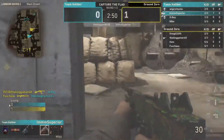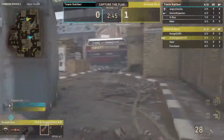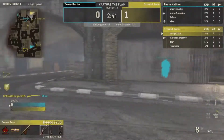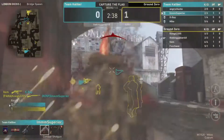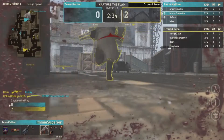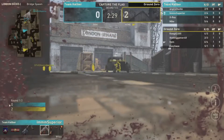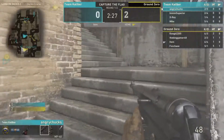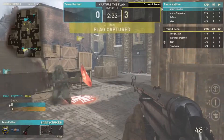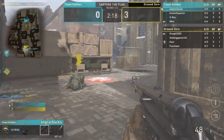Both defenders are chasing him. Parasite finds one and is looking for Kenny — Kenny has no idea that Parasite is behind him. Huge kill for Parasite! Ground Zero up two-nothing. Theory could push and cap the flag — Item has it and it's capped! Mike didn't get there in time.